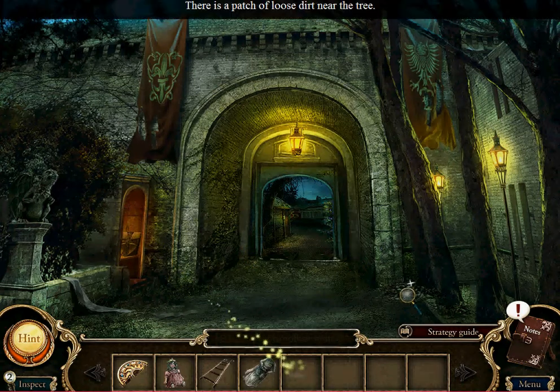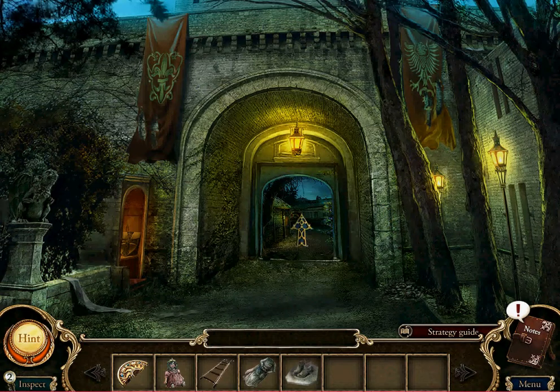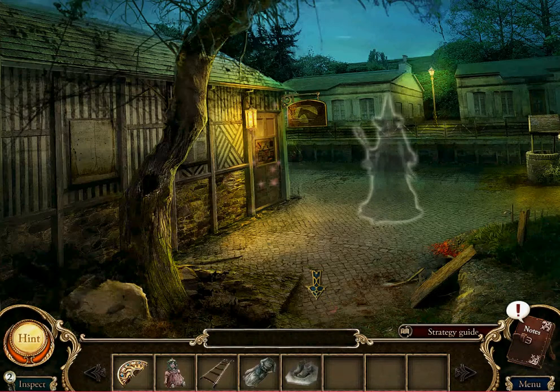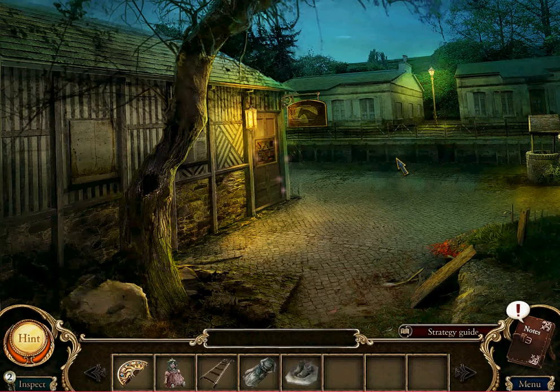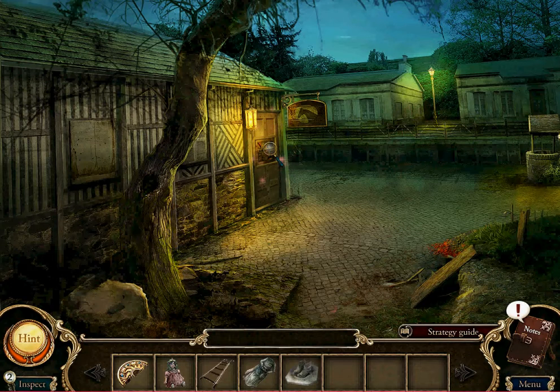We're going to notice this loose patch of dirt near the tree there. This little guy — look at this dude. You're going to bite your fingers off. Where'd he go? What is life? We're going to notice this empty tree and we're going to do this puzzle.